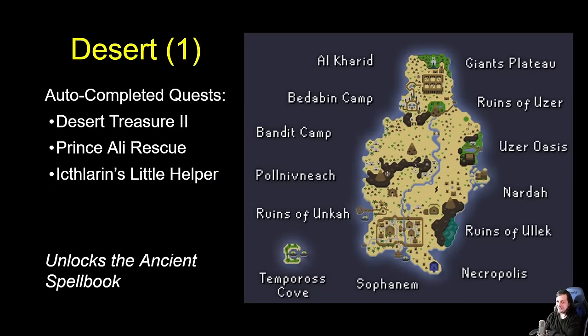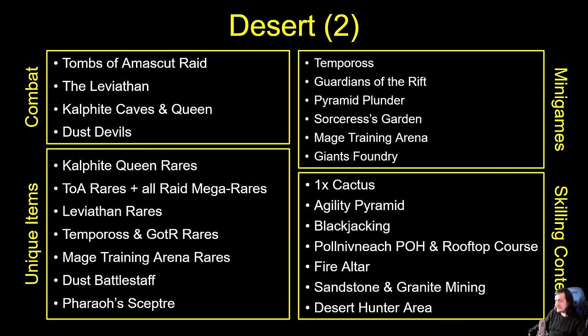The Desert next — auto-completed quests include Desert Treasure 2, Prince Ali Rescue, and Ichtlarin's Little Helper. This means you have access to the Ancient Spellbook as soon as you unlock the region — you just have to go and change yourself over at that pyramid. You'll also be able to pick up a Ring of Shadows for a nice bonus in your ring slot, and you can go through the gate for free thanks to the Prince Ali Rescue autocomplete. The desert offers our first raid — Tombs of Amascut. Your raids can grant all different mega rares, so that gives you all the mega rares and all of Tombs' rares. We've also got the Kalphite Queen, the Leviathan, and Dust Devils for some Slayer XP.